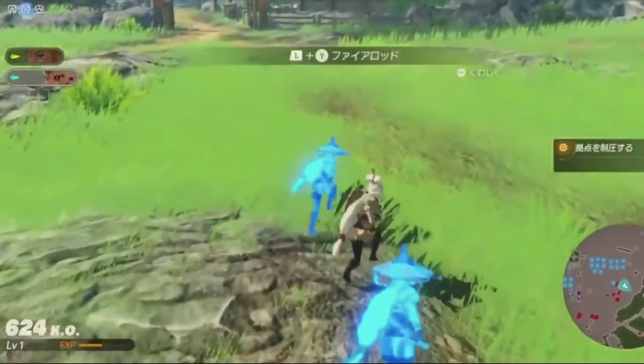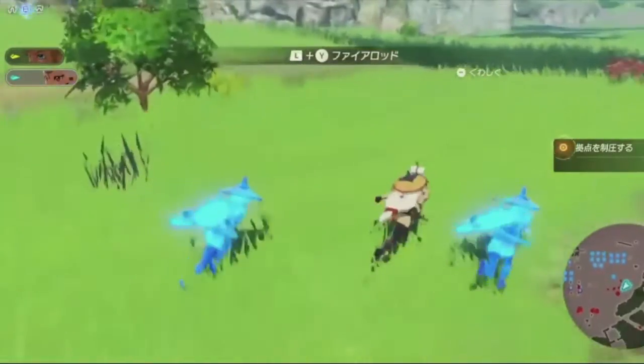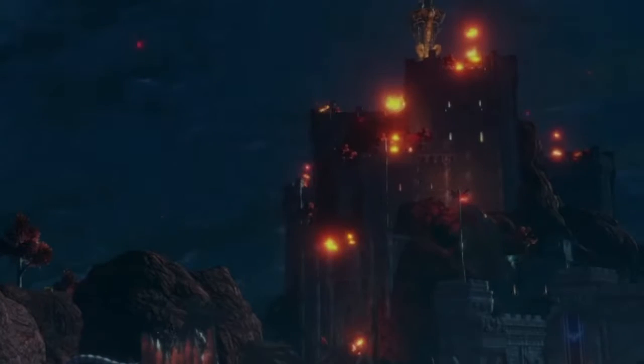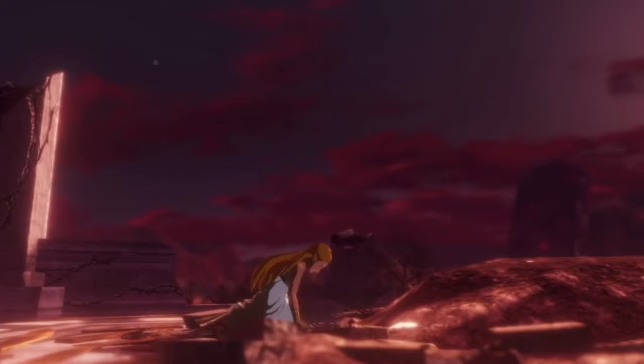After defeating the Wiz Robe, Impa seems to gain its fire staff — we'll talk about that later. We then get another trailer of the game, this time with actual voice acting. Urbosa, Revali, and Zelda all sound the same, but for some reason Mipha and Daruk sound different. The trailer starts out with a clip of Akkala Citadel burning to the ground, so it appears this trailer occurs pretty late within the game.